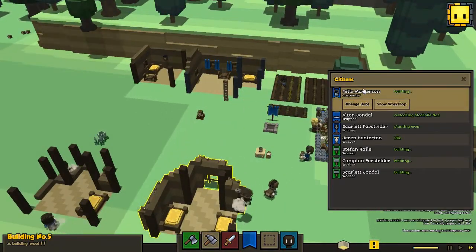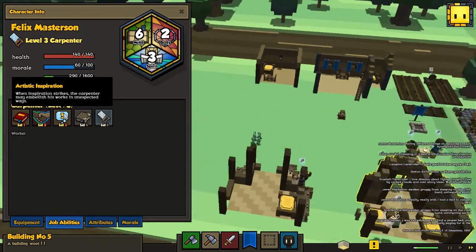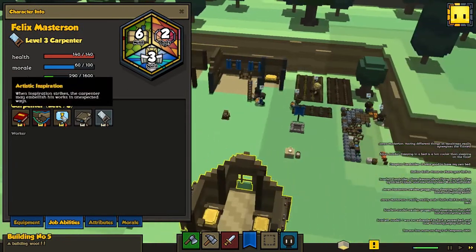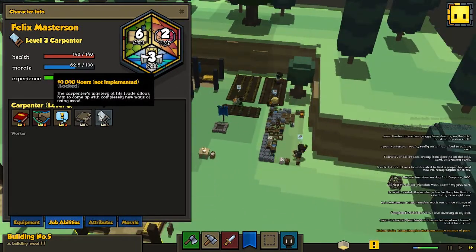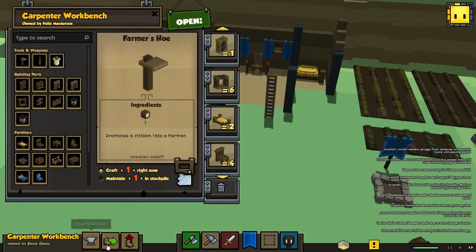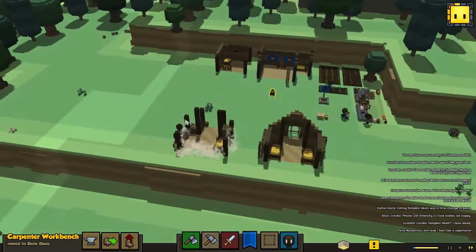Felix the carpenter leveled up, by the way. 'When inspiration strikes, the carpenter may embellish his works in unexpected ways.' That's interesting, I wonder what that means or if it's just something not in the game yet. 'Extended catalog - the carpenter now has the courage to try more elaborate projects. 10,000 hours - not implemented.' There's a book inside here and we've unlocked everything visible, but there might be more that's hidden. That's gonna be fun.